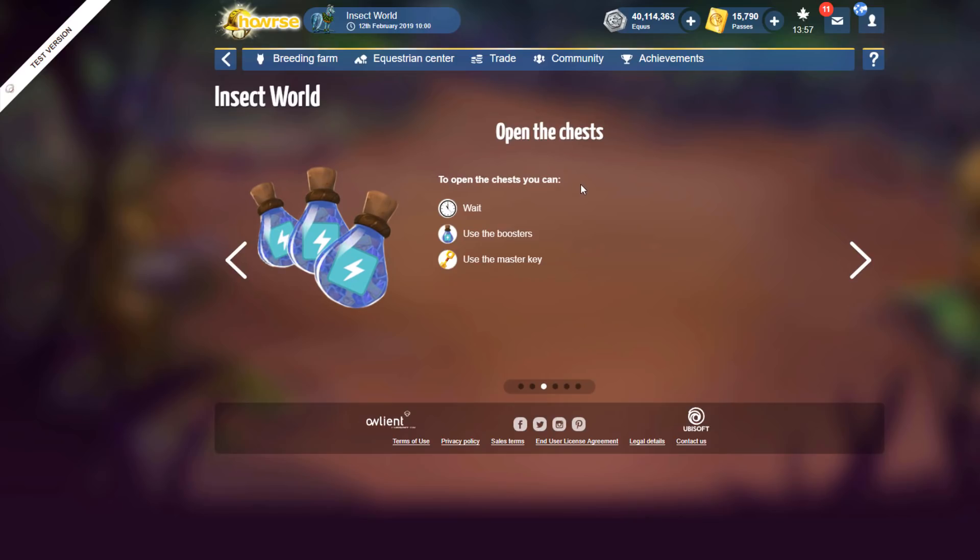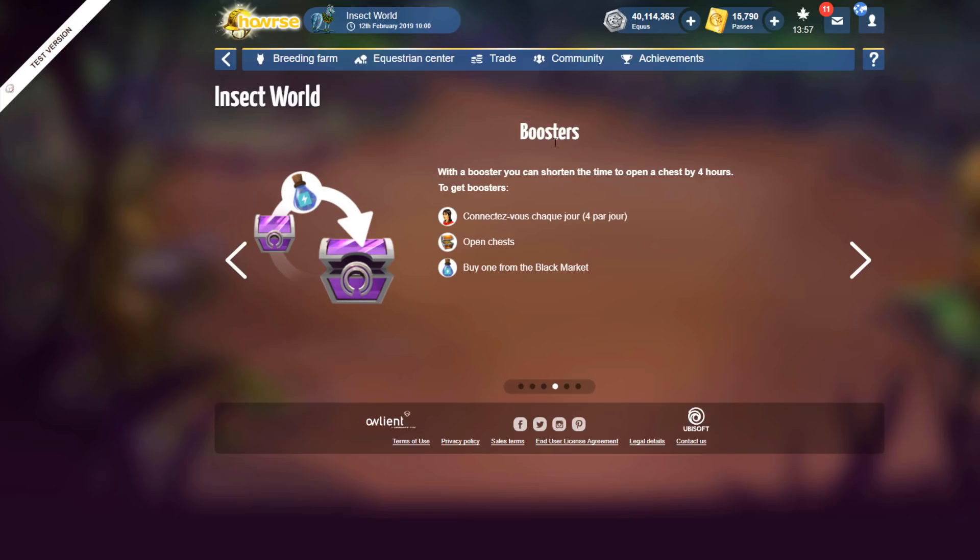To open the chest you can wait, use boosters, or use the master key. With the booster you can shorten the time to open a chest. To get boosters: you can connect to the game and get four per day, you can open chests to get them, and you can also buy them from the black market.